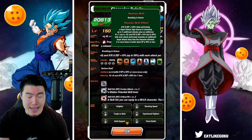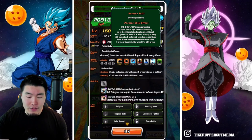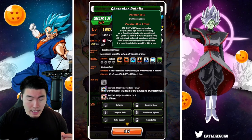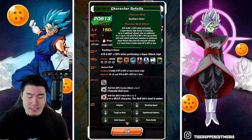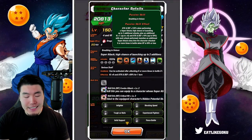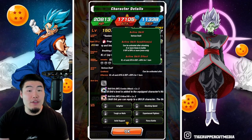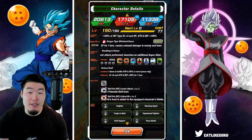Their passive is attack and defense +120% when performing a super attack. High chance of launching up to 2 additional attacks, plus an additional Ki+1 up to 6, and attack and defense +10% up to 59% with each attack performed. They also launch an additional super attack every time the character has attacked 6 or more times in battle when HP is 59% or less. The active skill can be activated after attacking 6 or more times if HP is 59% or more, once only — granting Ki+6 and attack/defense +59% for one turn.